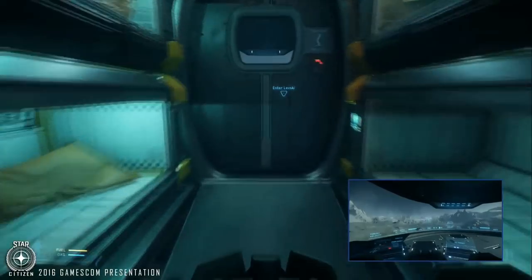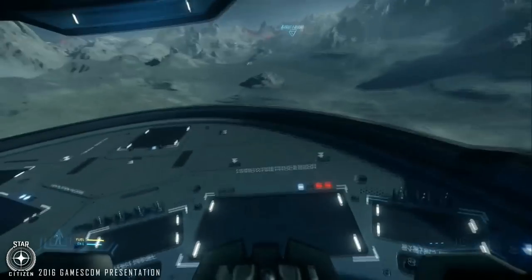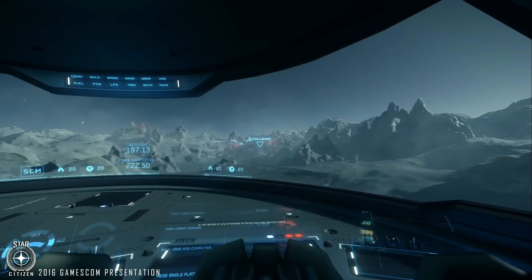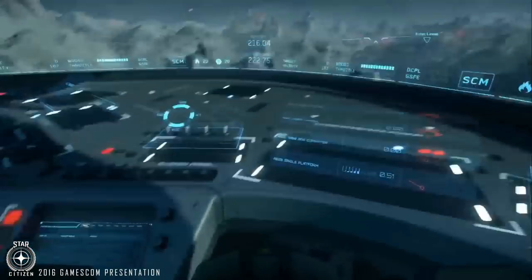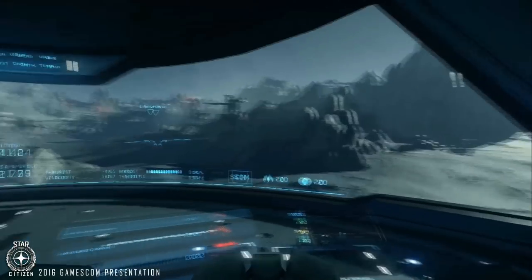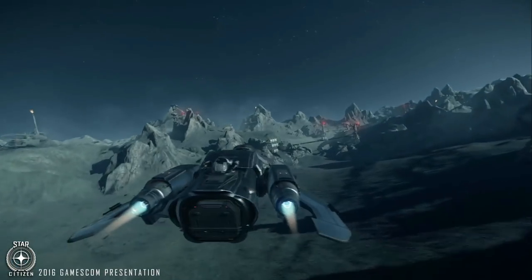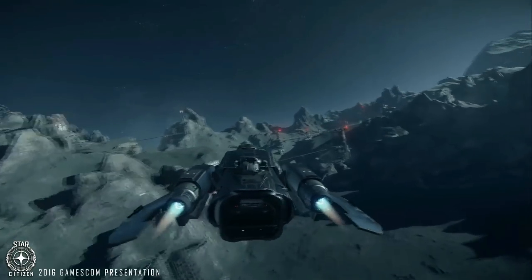That was an unscripted adventure — he landed on uneven landscape and couldn't get back in. We head to Levski. Levski is a free town — as long as you respect their loose laws everything's okay, but they're not fond of UEE folks. You'll see other players coming into the atmosphere, flying in and out, maybe even fighting.